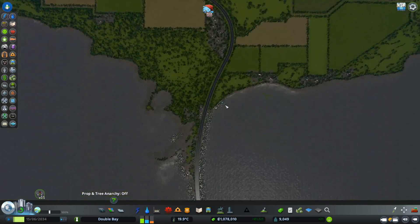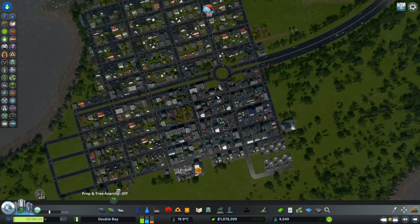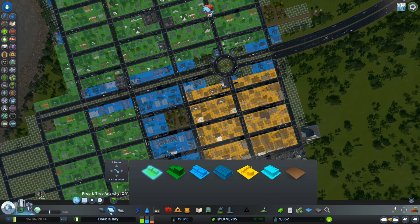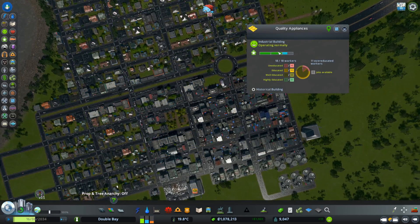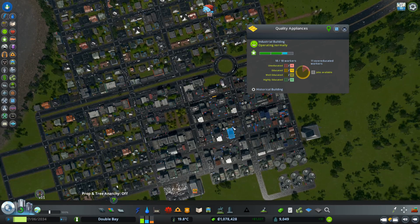Now for industrial and office, they work the same way. Moving over to a larger industrial area, you can see they are all level two, and they are asking to be covered by more services in order to be upgraded.